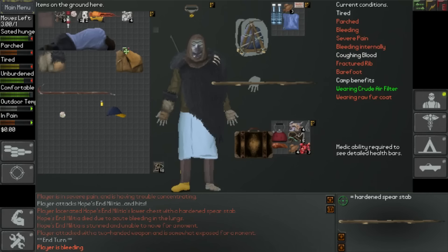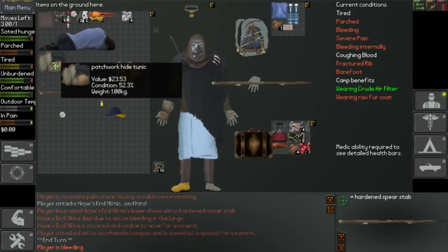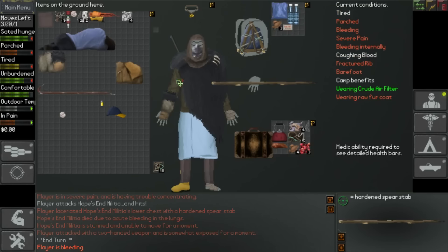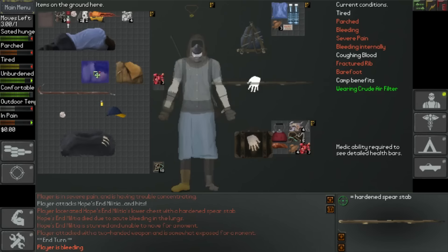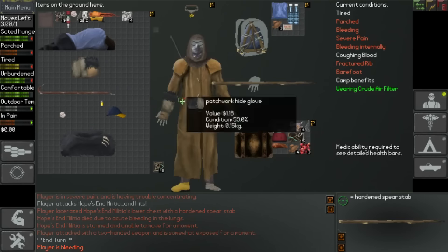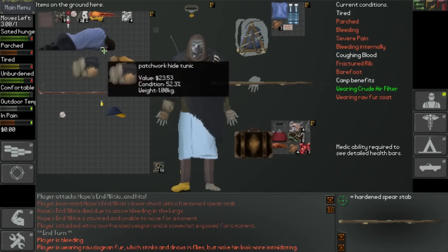What else is there to take? Can't take the hide coat in there unfortunately. Hide tunic as well - that's pretty cool, it does look decent. In fact, I'll show you guys how it looks just in case you haven't seen it - look at that, like some kind of hippie. Look at the long hide coat - like a serial killer, which is technically what we're going for at the moment.